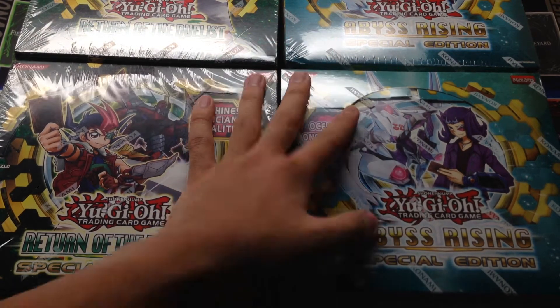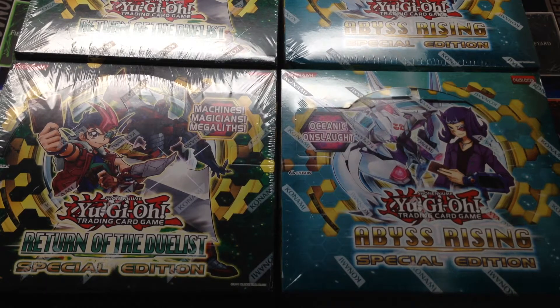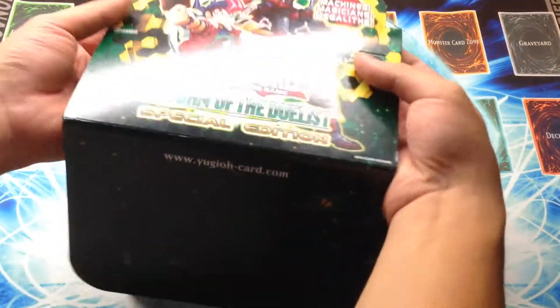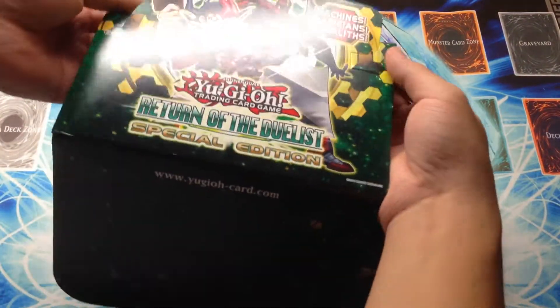Basically, we're going to crack these open right now, save those things for prizes, and let's just have some fun opening this stuff. Here's the first box of Return of the Duelist. It says on the front: Machines, Magicians, and Megaliths.